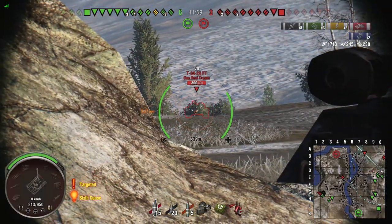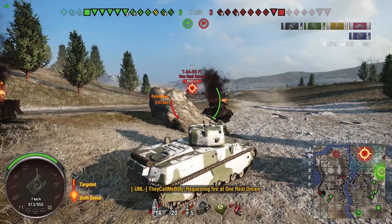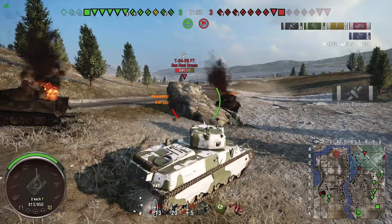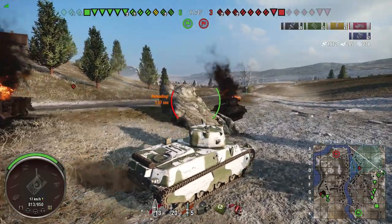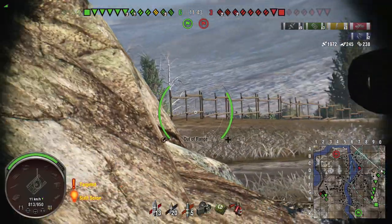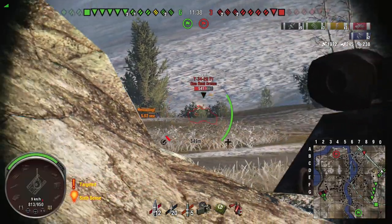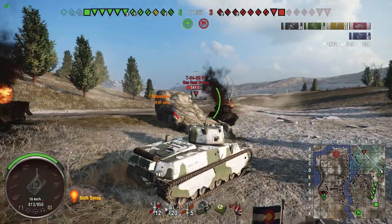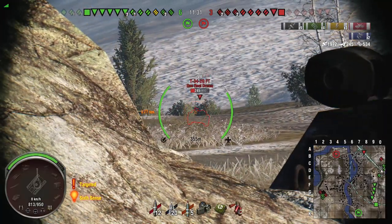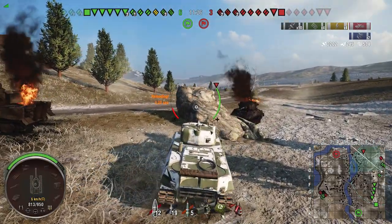That thing has decent armor — actually, not really. With premium I can pen it no problem, so that means the armor's terrible. Right in the lower plate — that's great. If I hit there again I'll probably pen it. It bounced off because of the severe angling in his upper front plate, which is fine. More server lag — love it. And then I put a premium right in his upper plate.